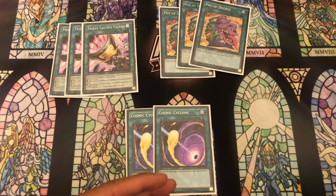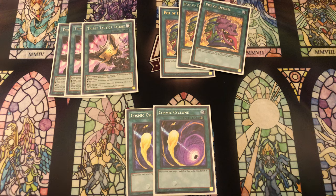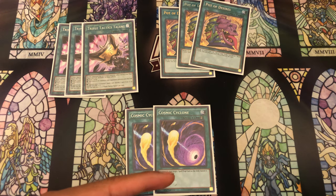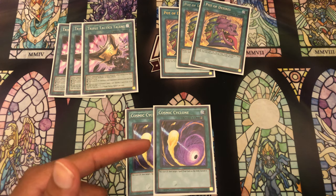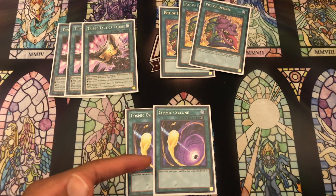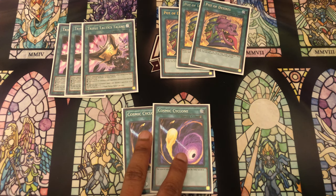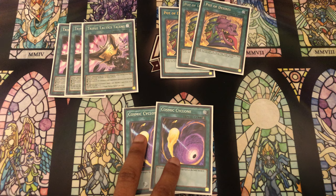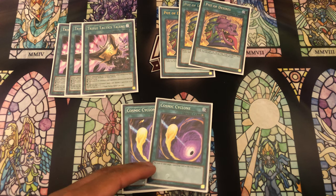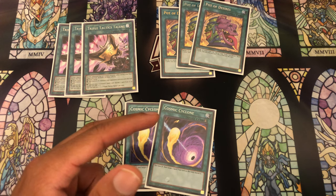Cosmic Cyclone is insane this current format because of its versatility in so many different matchups. Against everything except Unchained you're going to be able to use it very well - against Eldlich obviously, against Invoked obviously, but even against Dragon Link and Infernoble Knights you can still hit very powerful cards like Phalanx and Boot against Dragon Link, and cards like Durandal and other equips against Infernoble Knights. It can be incredibly valuable in almost every single matchup.